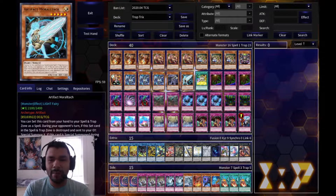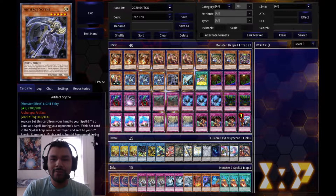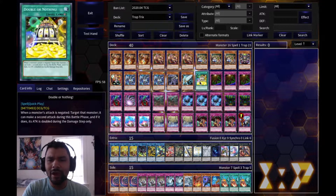I have one Artifact Scythe and one Artifact Moralltach because I'm running the Artifact Sanctum trap card. You need Scythe so you can stop your opponent from using their extra deck, and Moralltach lets you pop any face-up card on the field. Those are the two artifact monsters, bringing the monster total to 16.